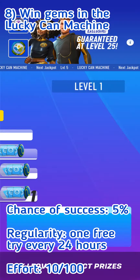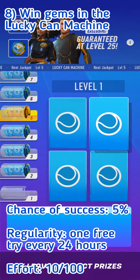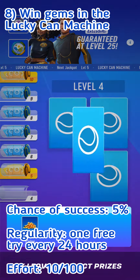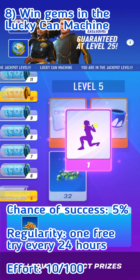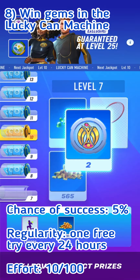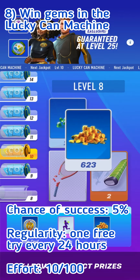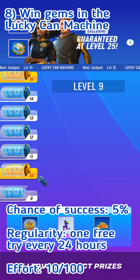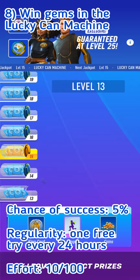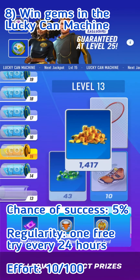The eighth way is to look in the Lucky Can Machine minigame. You get one free try every 24 hours. You won't get gems easily in Lucky Can Machine; however, the chance of success is still better than in Ace Academy, which I'll talk about next. Effort is minimal — you just need to enter Lucky Can Machine and try to avoid the broken records.